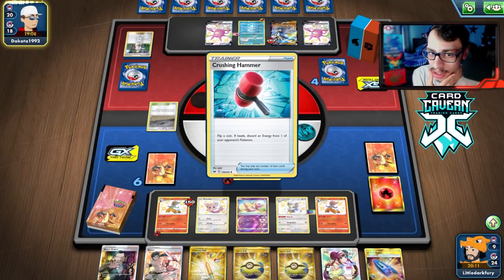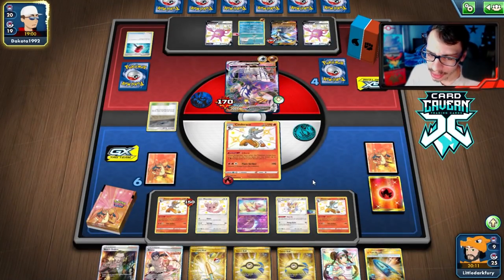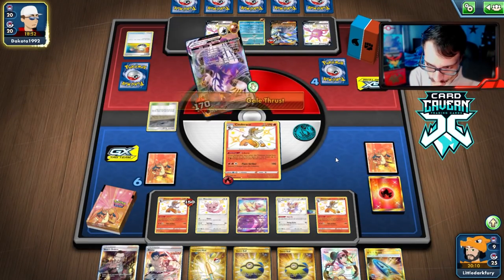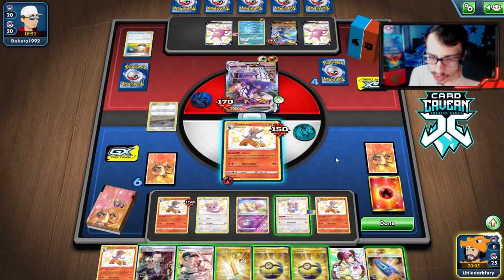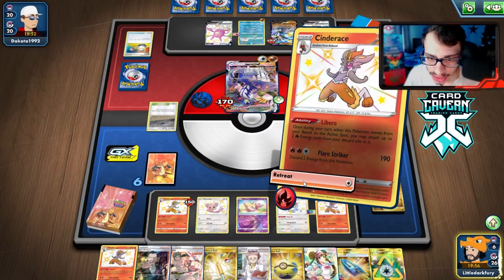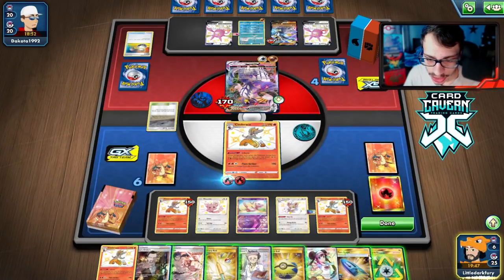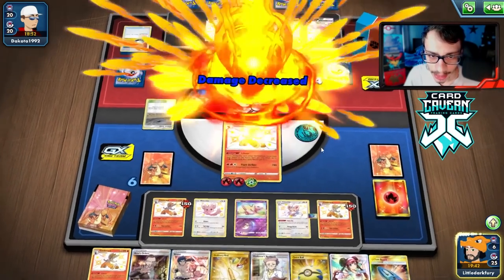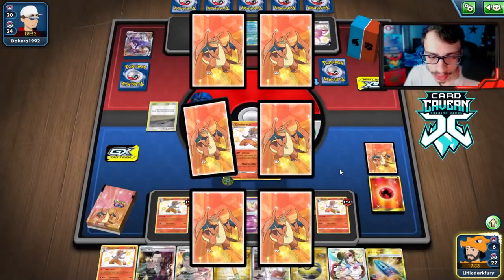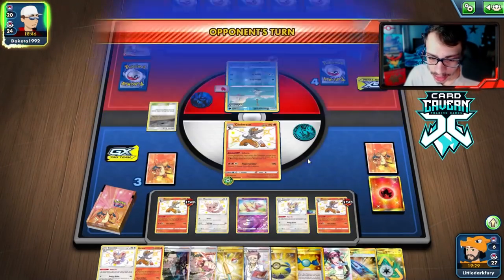They do play Mew — interesting they didn't bench it, because they could have used Mew at any point to finish off Cinderace. I would have benched it, but I guess they wanted bench space for another Urshifu. Hammerheads hits my bench — that's fine, maybe. They get a Switch to attack me. We topdeck — not Cinderace. We Make Do, get rid of a Quick Ball, and finally we got Recycle Energy! We're chilling. We retreat into this, finally got Recycle Energy, and now we set up our win condition.